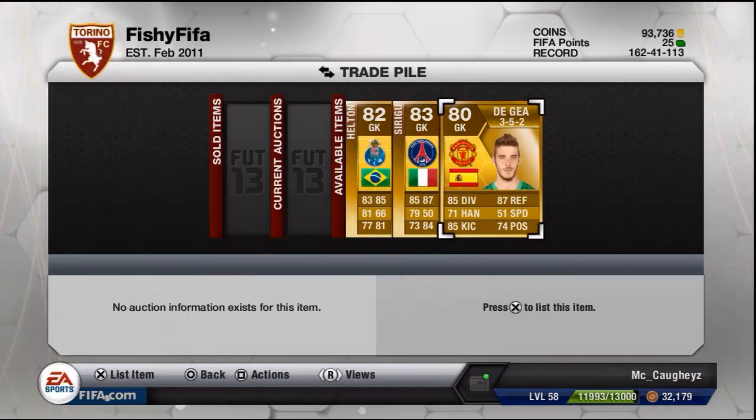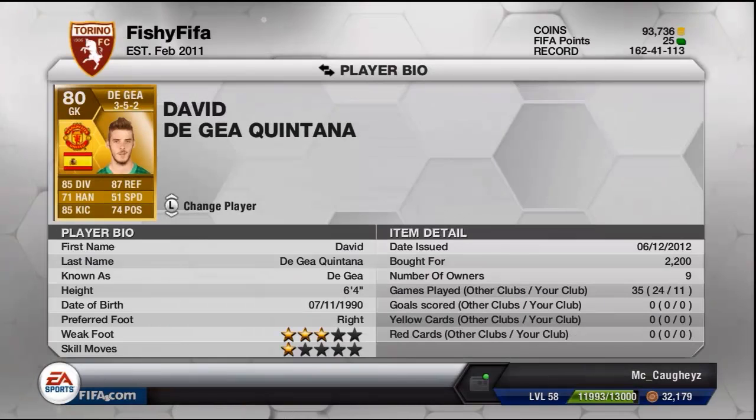The last goalkeeper I've selected is David De Gea. He's also got an informed card. 6 foot 4 is a very good height. He has 85 diving, 87 reflexes, and 85 kicking. I used him in my Golden Rounds series. He costs 2,200 coins — you can probably pick him up for about 1,500. I've played 11 games with him. Reflexes are definitely his best attribute, but the only thing that lets him down a little is his handling. His kicking is very good for getting the ball up to his strikers.